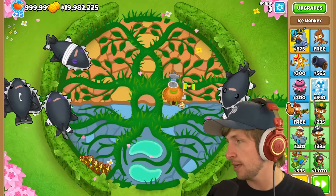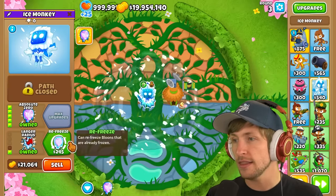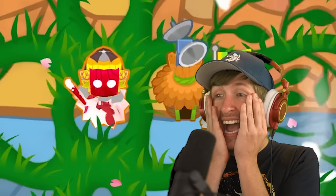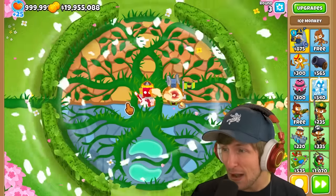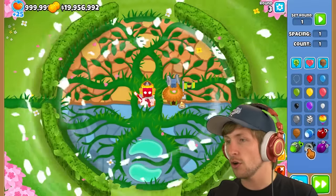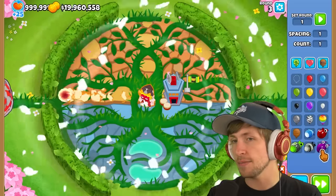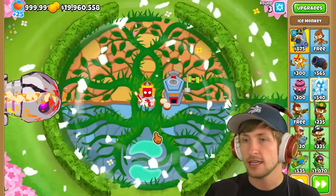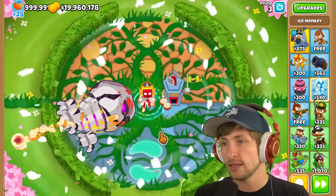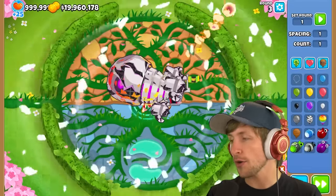But this isn't the only Ice Monkey — all of them have their own variation. If you go middle path and then upgrade to top path, he becomes the Inferno Fire! He has a fire mask and everything. He literally just instantly pops DDTs. Against a BAD he doesn't seem to do as well — he doesn't have an ability. It's mainly the fireball he shoots out that does the majority of the damage.